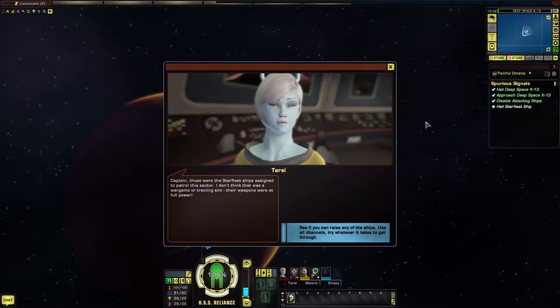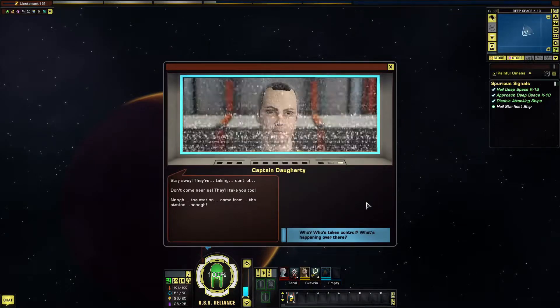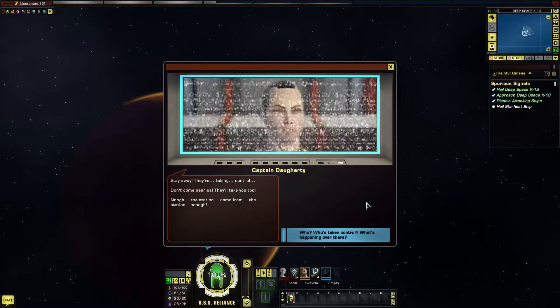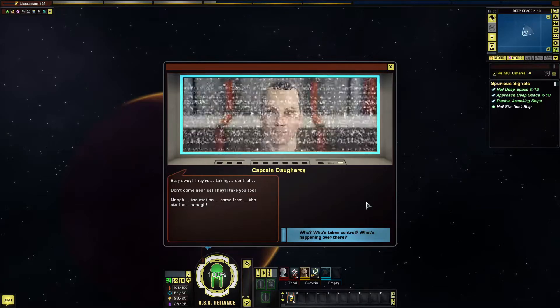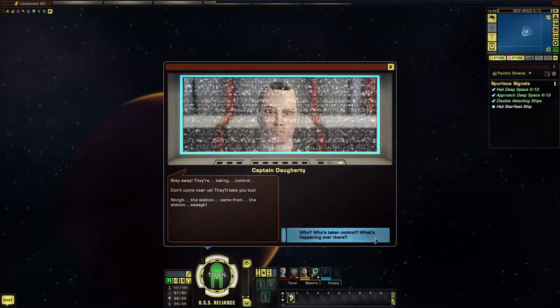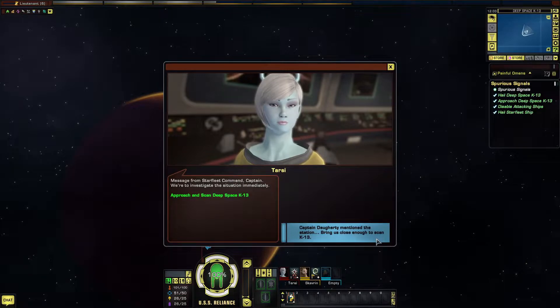Those were the Starfleet fleet ships assigned to patrol this sector. I don't think that was a war game or training sim — their weapons were at full power. See if you can raise any of the ships. Try whatever it takes to get through. Stay away! They're taking control! Don't come near us — they'll take you too! It came from the station! Message from Starfleet Command, Captain — we're to investigate the situation immediately. Captain Dougherty mentioned the station. Bring us close enough to scan K-13.